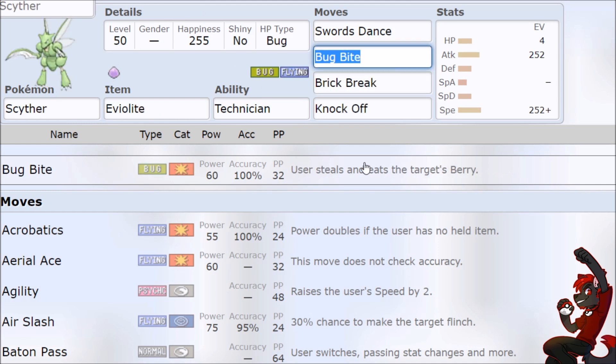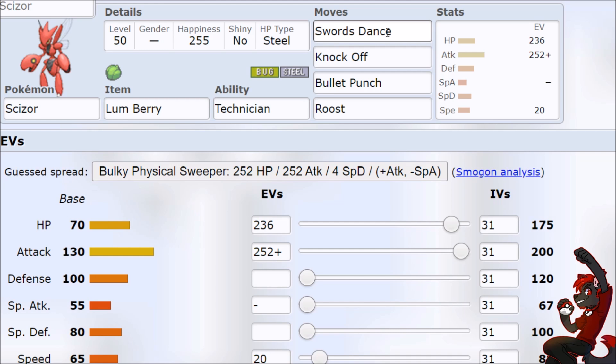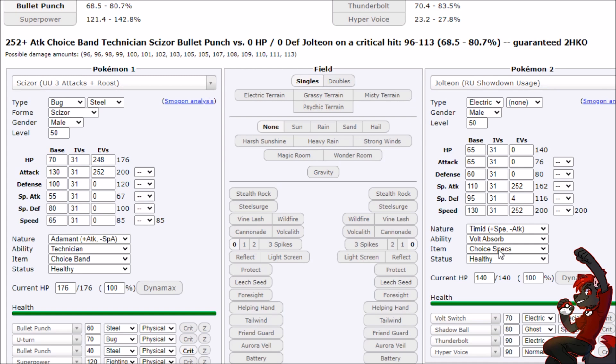Even though Scyther's fun with Fury Cutter Scarf one-shotting everything, Scizor sets up faster and has priority with no counterplay. There's still a lot of merit to running Choice Band because it's instant — even a resisted hit onto Jolteon is two-shotting it. Any kind of sweeper Pokemon doesn't want to face Choice Band Terastal Technician Bullet Punch Scizor. You could also just eat a Thunderbolt, let Citrus Berry heal you, then Swords Dance and one-shot it — it eliminates counterplay and means you're nuking too many Pokemon.